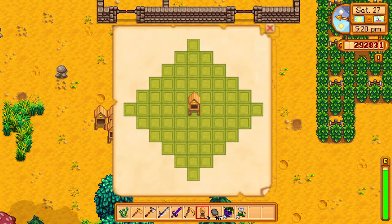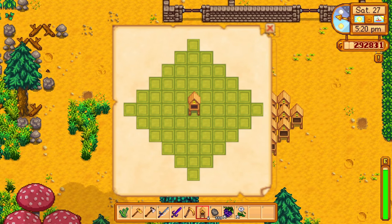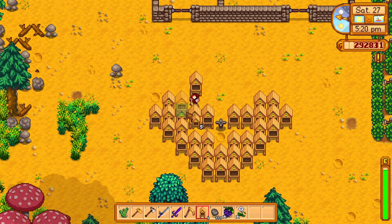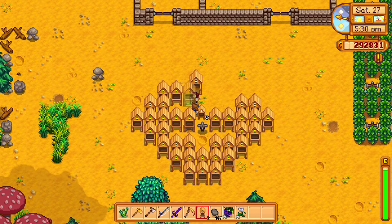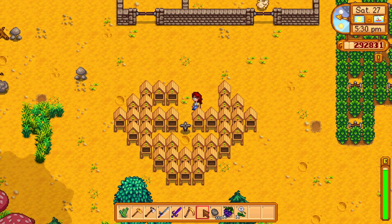How this works is each flower has a radius around it — five tiles apart from the flower. It looks like this on screen. Any bee house within this radius will produce flower honey, and as you can see there is plenty of space to put loads of bee houses.